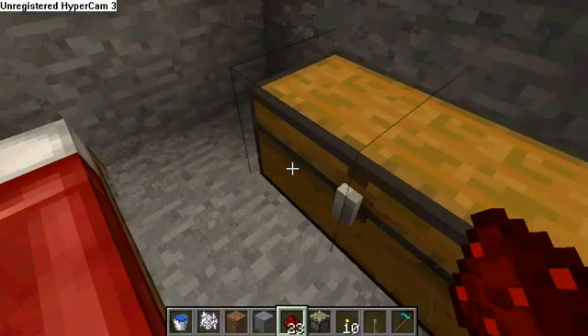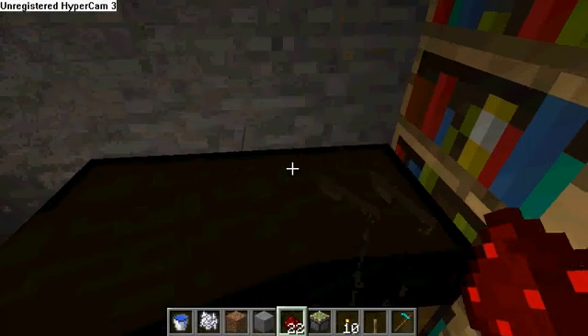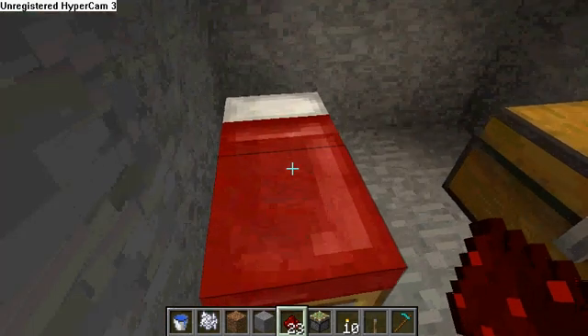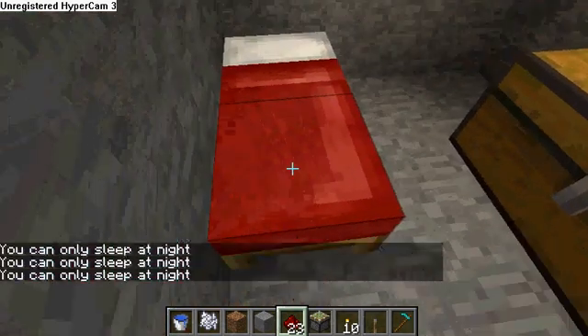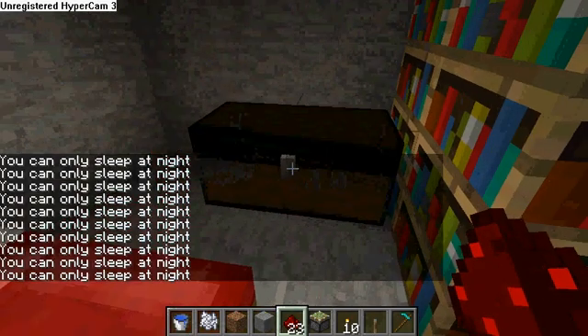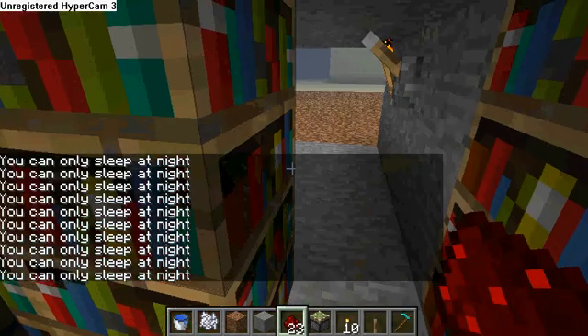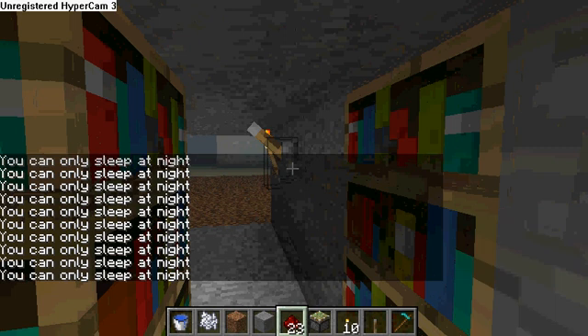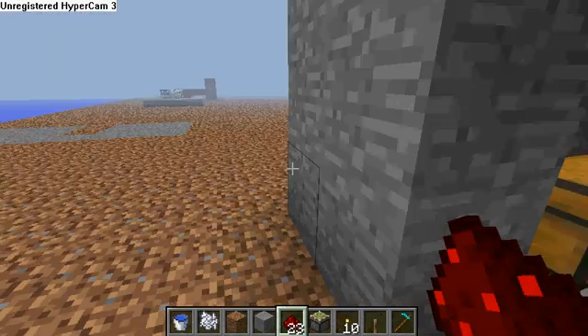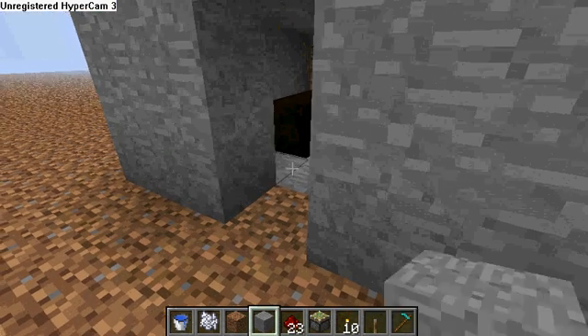So yeah, you can just have a bed and sleep in here if it's night. You've got a chest, and you can hide in here if you want to. How do I get out now? I did not put a switch in here. Well, I'm just going to break away that. Simple as that. Let's put it back.